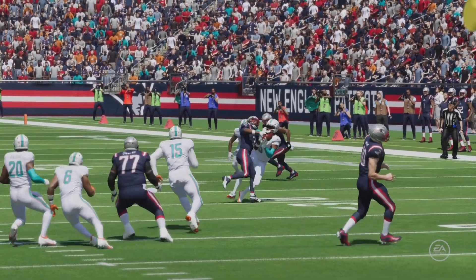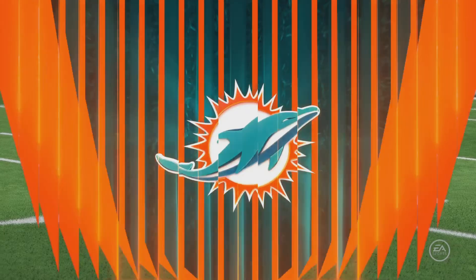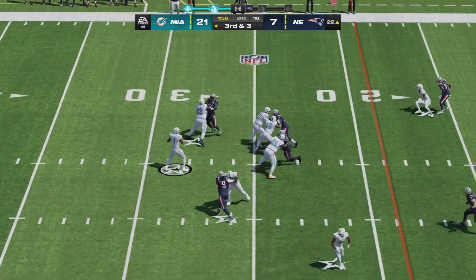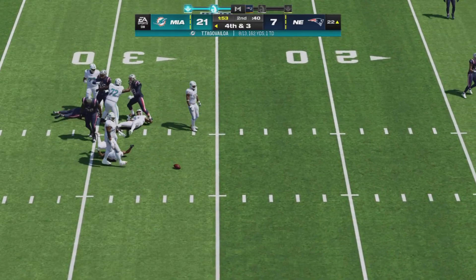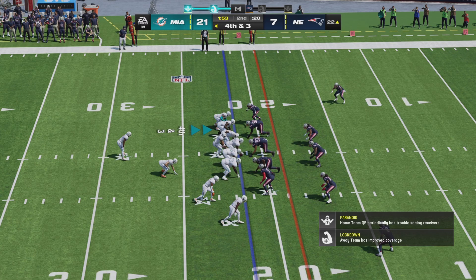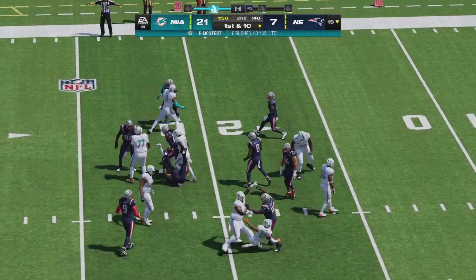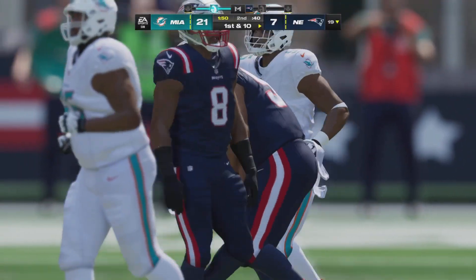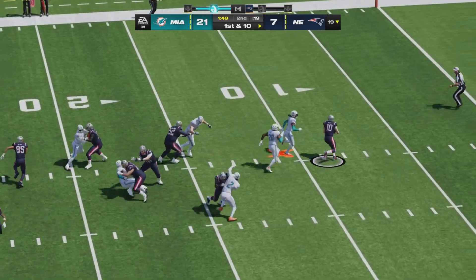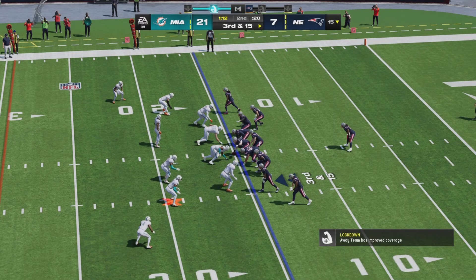Third and three — Patriot defense trying to slam the door and force a three-and-out. Tua drops back, throws — it winds up incomplete. Mike McDaniel confident in his offense, going to keep them on the field on fourth and three. Tua will hand off to Mostert up the middle and he is not going to get there — a stand from the Patriot defense. Patriots take back over at the 19. Jalen Ramsey follows his interception with a sack, Dolphins back on third and 15.